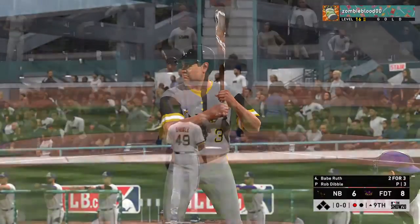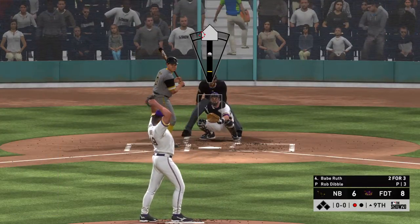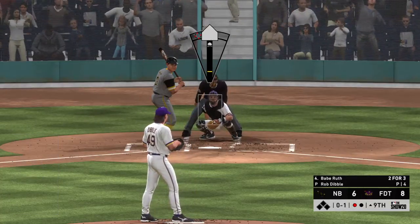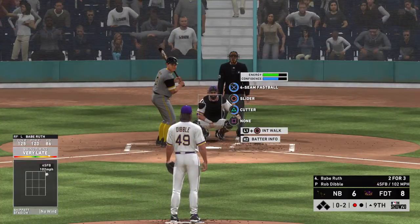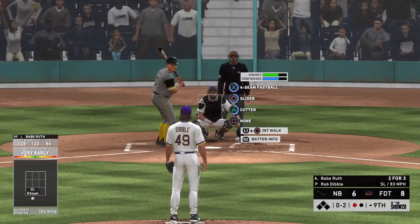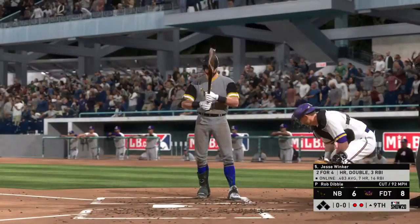Babe Ruth is looking for hit number three here. First delivery — starts him out with a cutter and gets him to swing through for one strike. Dibble is pretty much a manager's dream coming out of the bullpen — high strikeouts, doesn't walk a lot of batters, usually a recipe for success. If you were to build a perfect relief pitcher, you'd want a guy that throws strikes, minimizes walks, and nobody does it as good as this guy right now. And he struck him out, second time tonight.